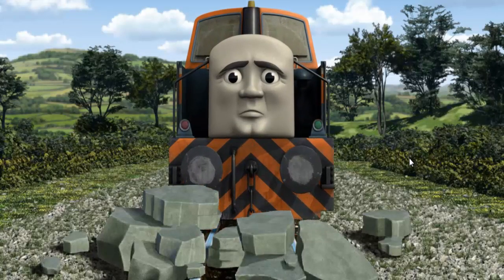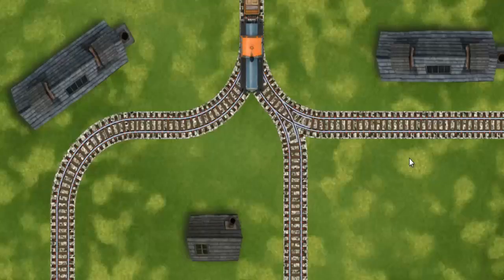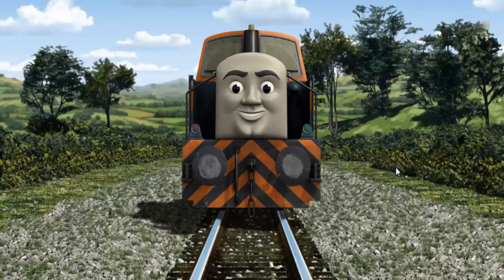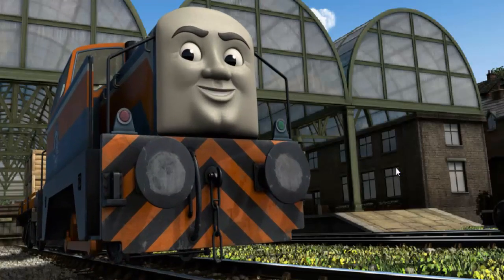Den was on the wrong track. He would have to go another way. Help Den find the track that goes nearest to the shortest building. All clear! Den arrived proudly at Knapford Station. With your help, he was right on time.